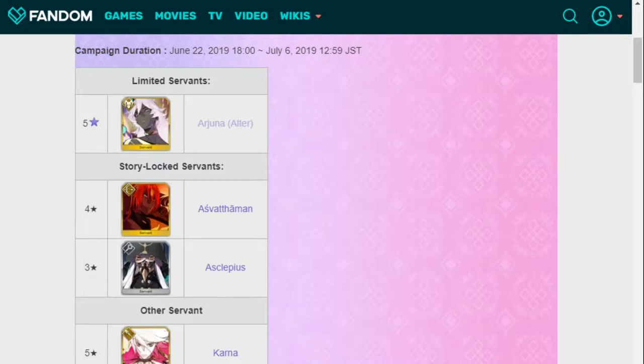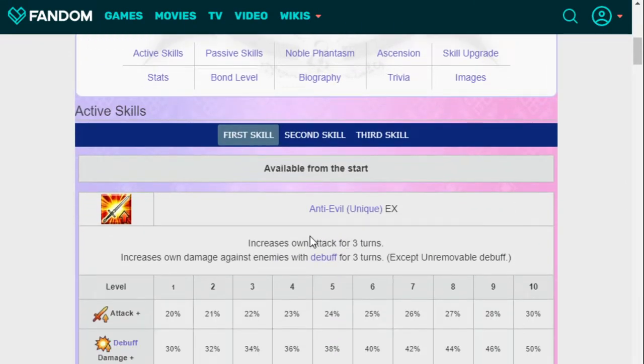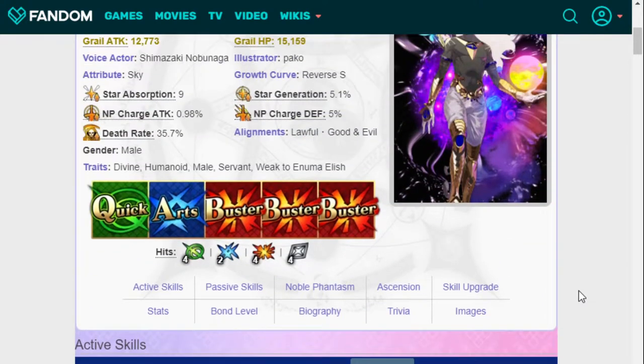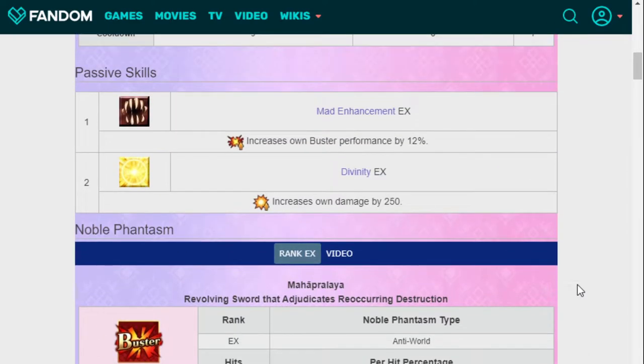Arjuna Alter — this dude. When you look up the definition of 'built different,' this man is just straight up built different. His skill set: anti-evil, 30% attack increase for three turns, 50% debuff damage increase for three turns, 6000% crit star absorption rate for buster cards — which will basically guarantee his buster cards get the crits if needed — and 30% NP gain up. That's really solid. Also creates self guts for one turn and recovers HP for three turns. Guts — always good. I think every berserker should have guts.